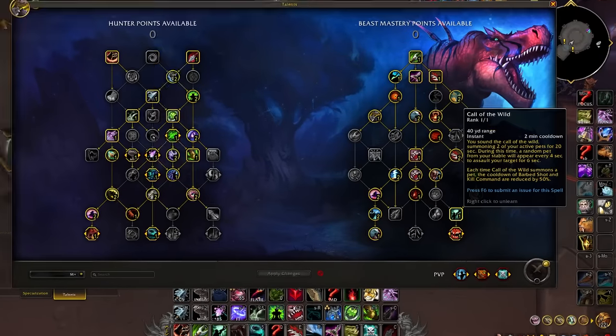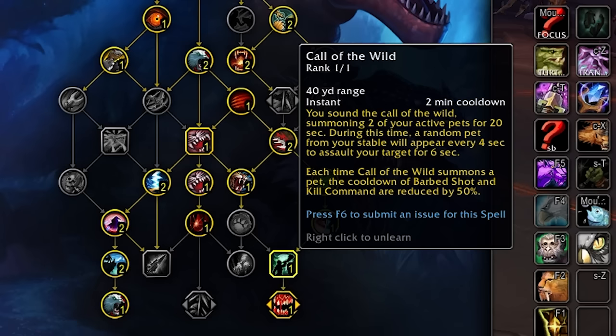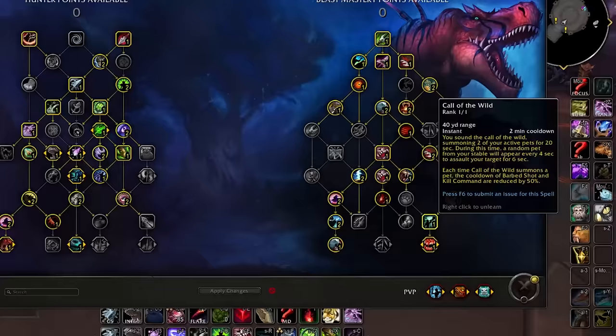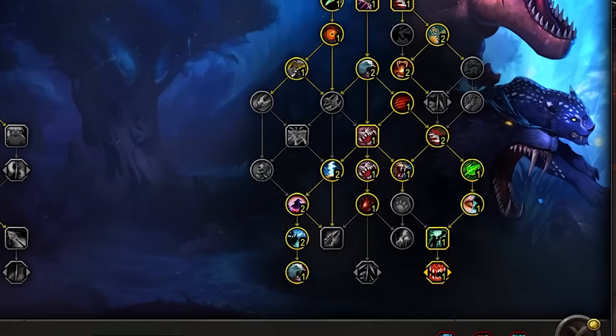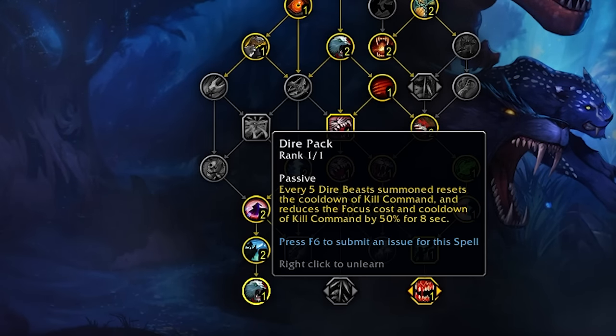I'll show a macro later to make this easier. We'll take our new 2-minute burst cooldown Call of the Wild, giving us massive AoE, with the Bloody Frenzy node under it. This capstone causes our pets to permanently have Beast Cleave for the 20-second duration of Call of the Wild, and causes all pets to stomp every time a new pet is summoned. During this cooldown your Kill Command and Barb Shots will be on a 50% reduced cooldown. Due to our tier set giving so much power to Dire Beast, we'll take Dire Command and Dire Frenzy to maximize beast damage. This plays into Dire Pack as our other capstone — every 5 beasts summoned reduces Kill Command's cooldown by 50% for 8 seconds, allowing us to spam it with good Master Handler uptime. Through our tier set, every Bestial Wrath press summons an extra Dire Beast, contributing even more towards Dire Pack.